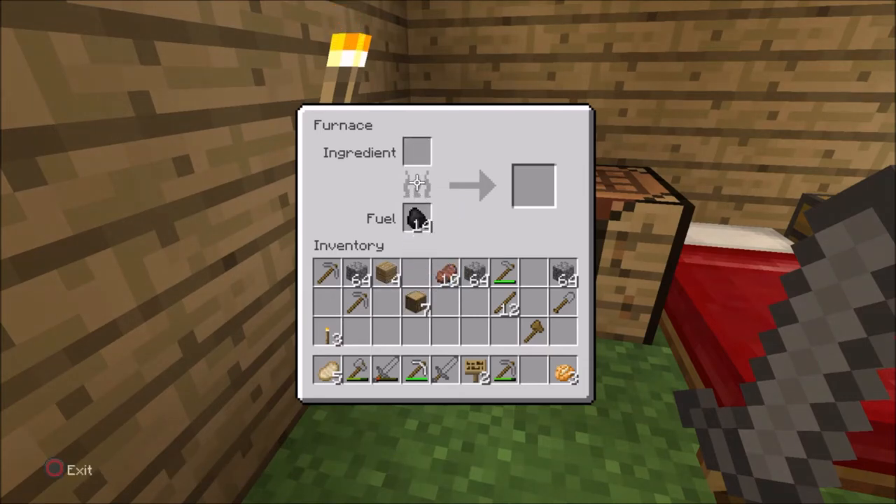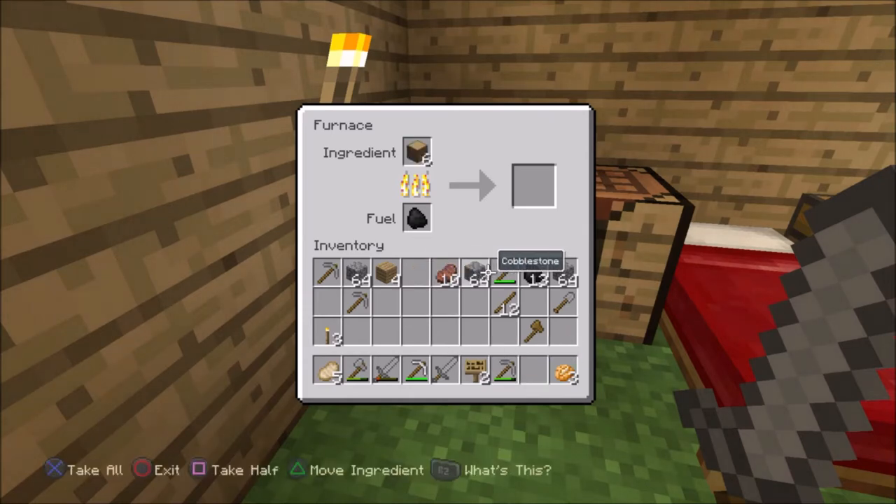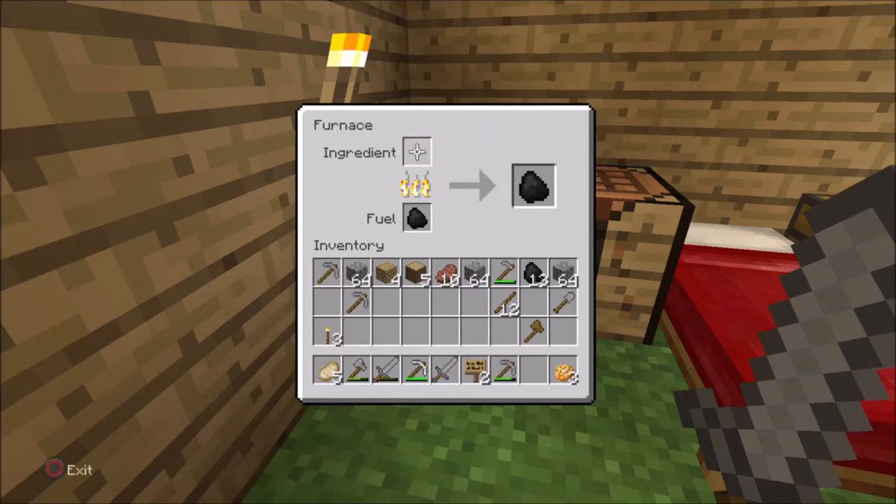Let's just get one piece of charcoal. Come on, hurry up - finally! Okay let's take that, put that in and use that. Come on. Good - awesome!